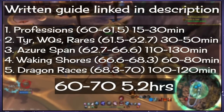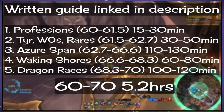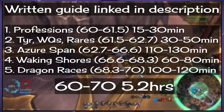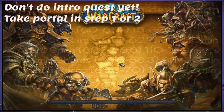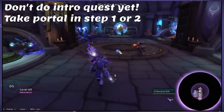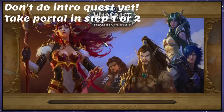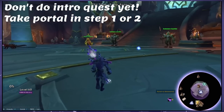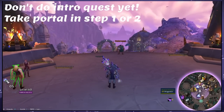So let's dig right into the route. For our first step, we want to hit level 61.5 before questing in the Dragon Isles. We have four options for this step based on your preference, and we will also be turning on War Mode. If you don't, you will need to farm longer. If you're on a fresh level 60 and have not yet done the Dragonflight intro quest, don't do it yet — we will want it later. We can go straight to the Dragon Isles by taking the portal to Valdrakhen in Stormwind or Orgrimmar.